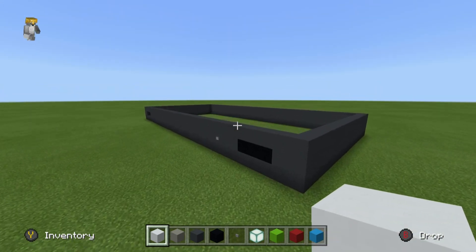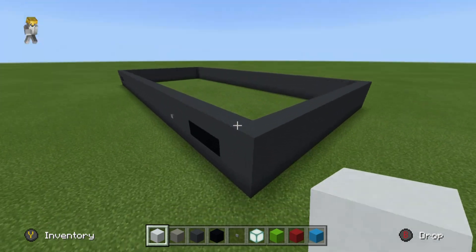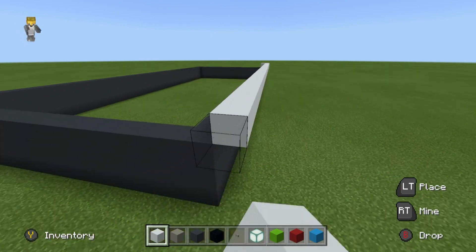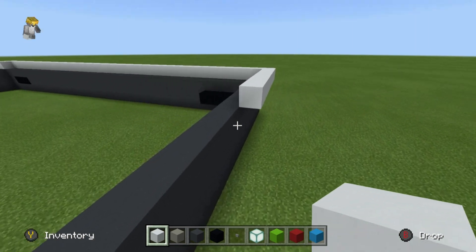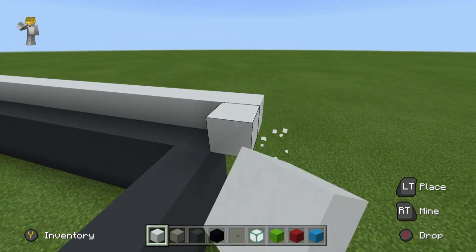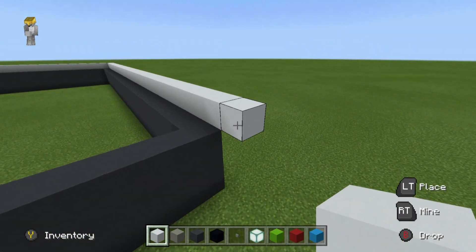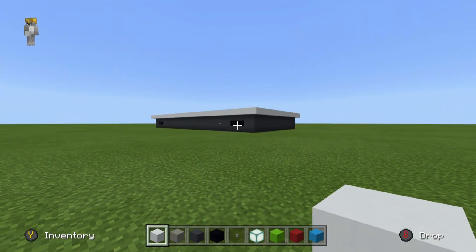Now that we have added two rows of grey concrete to the base and connected it all the way around the top, what we then want to do is add a layer of white concrete that goes all the way around the top and outside of the grey concrete. So if you can imagine the row of grey concrete at the top, we want to place a row of white that just goes all the way around the outside.